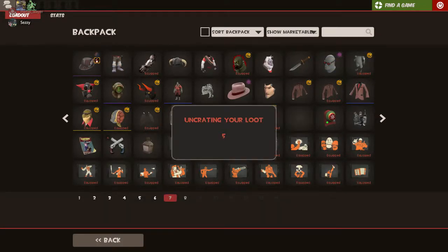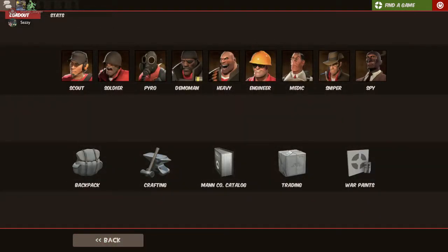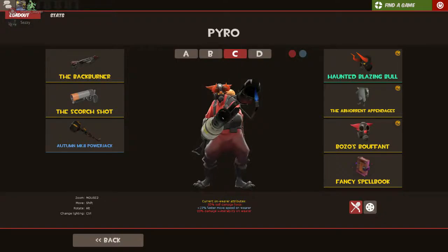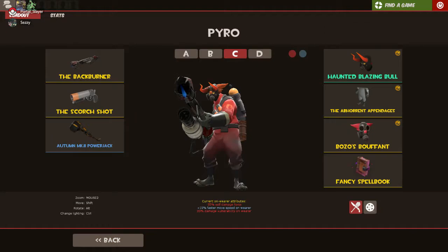Let's find out what we get. What's in the box? Come on now. I got the Arsenist Apparatus — that's actually pretty sick. I'm gonna put that on. That's lit. I just misclicked twice — that's how good aim I am. Let's see if I can put it on with that. Nope, okay. This thing looks lit.